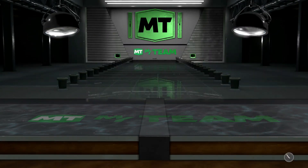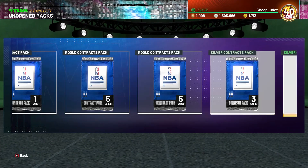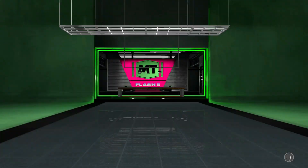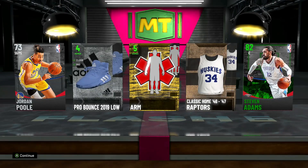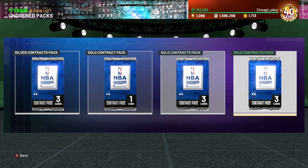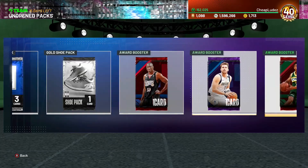I could also see Bull Bull being like an amethyst or a diamond - I don't think we're getting a dark matter or an opal Bull Bull tomorrow who plays small forward. Don't get too hyped up in anticipation for an OP Bull Bull. Just like with the out-of-position packs, when a new Magic Johnson was coming everyone panic sold their Magics and it ended up just being a pink diamond - a very good pink diamond, but not a point card, just center or power forward. Bull Bull could be the same situation, maybe power forward center and only an amethyst.